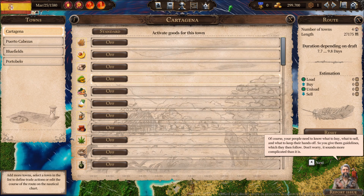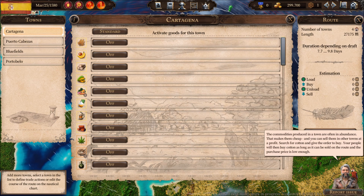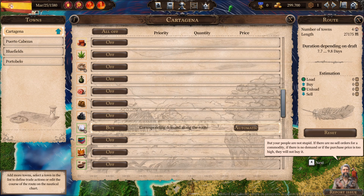Of course your people need to know what to buy, what to sell, and what to keep their hands off — so you give them guidelines which they then follow. The commodities produced in a town are often in abundance, making them cheap, and you can sell them in other towns at a profit. Search for cotton and give the order to buy. Your people will then buy cotton as long as it can be sold on the route and the purchase price is low enough.